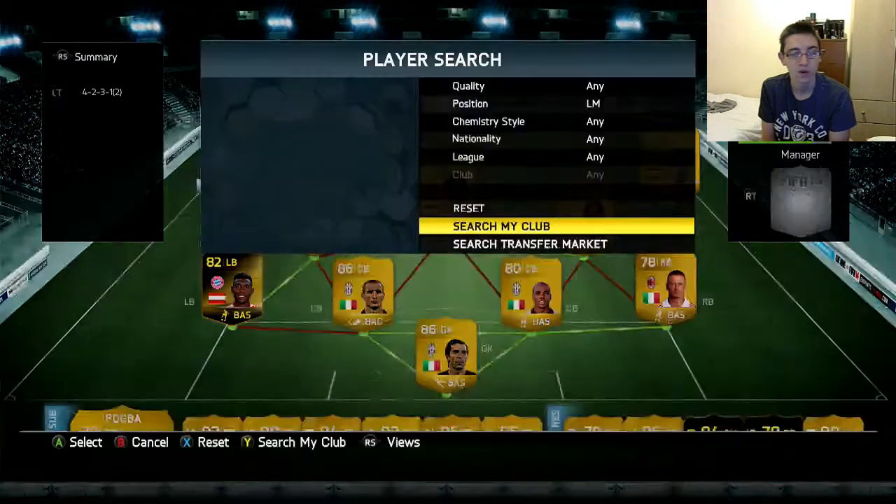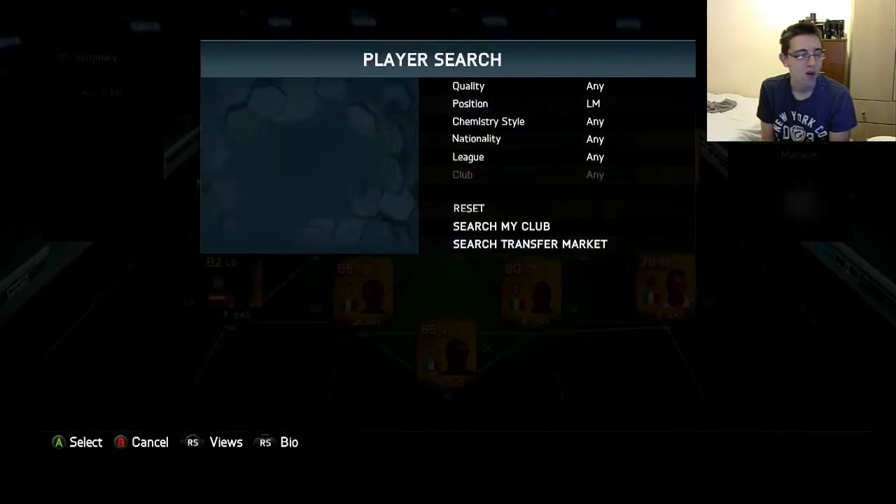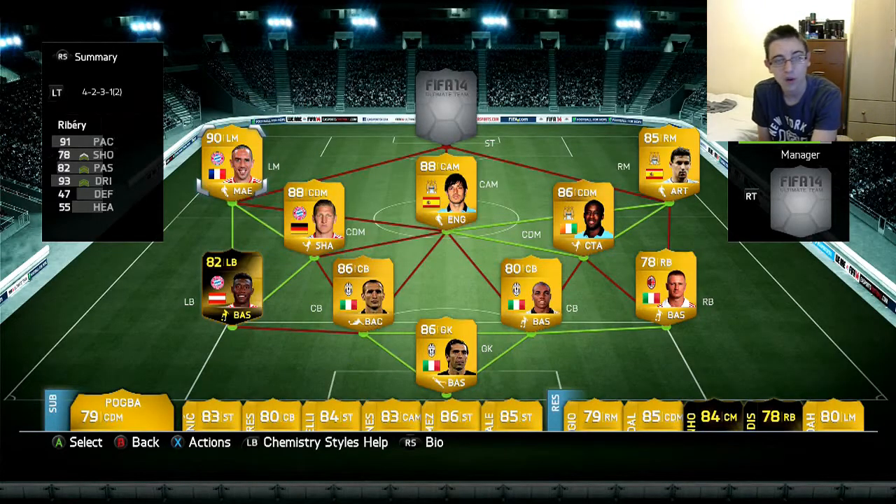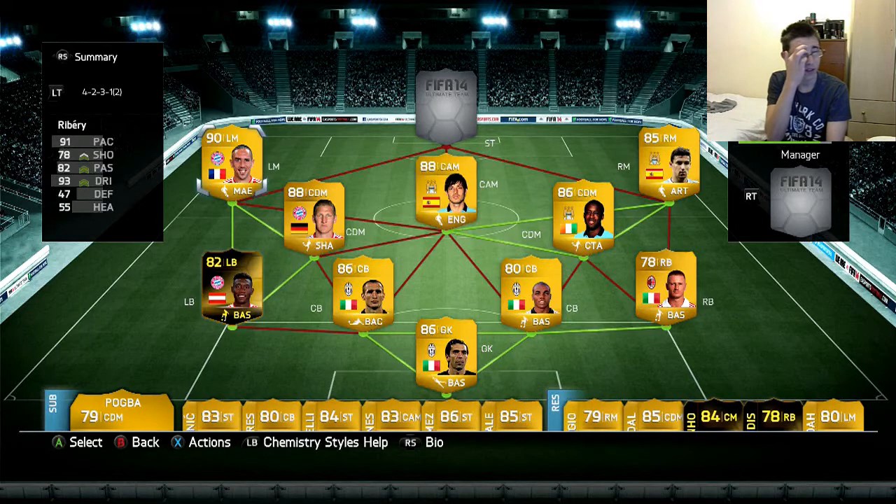My second favourite player on this team, and also the most expensive, is Ribery. I didn't think I was going to enjoy him because I didn't in FIFA 13, but this FIFA — 91 pace, 93 dribbling, 82 passing, 78 shooting — he was just so good. His dribbling was exquisite, his skills absolutely fantastic, shooting brilliant, passing great.